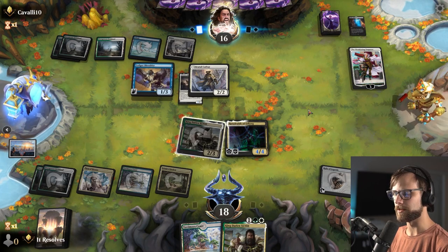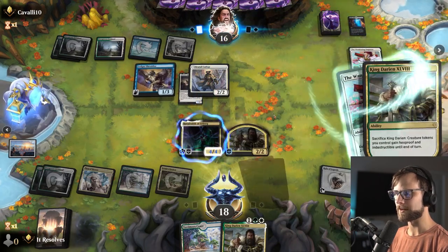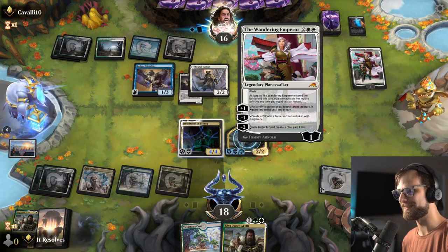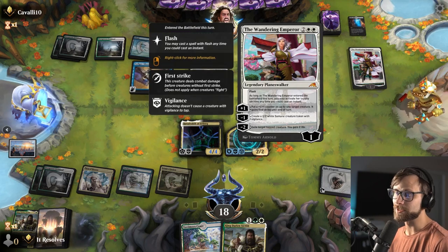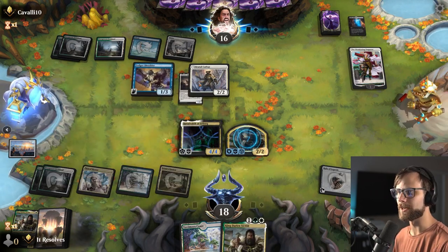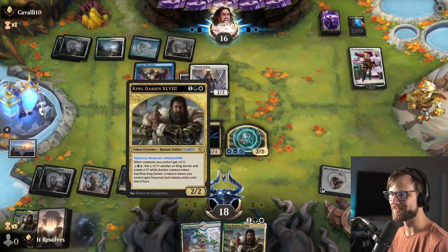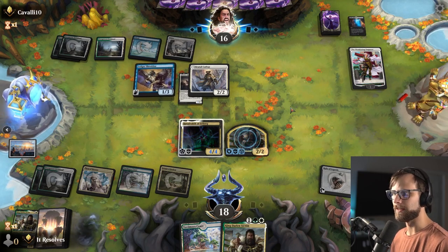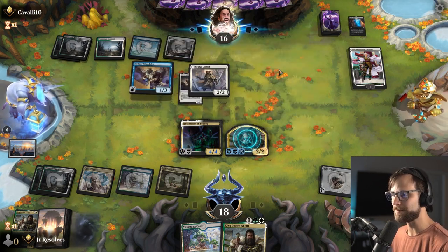I'm curious if they try and exile King Darien. Yep. So this is kind of fun — we get to sacrifice in response and then get a token that has hexproof. So that really helps. That was just a wasted Wandering Emperor play, essentially. We also now have the ability to play the other King Darien because this token is not legendary. So we actually get to pump our board up even more — that was just really sick. This also has a ward cost, so even if they could target it, they can't kill it this turn. I feel like we're doing okay here, surprisingly so.